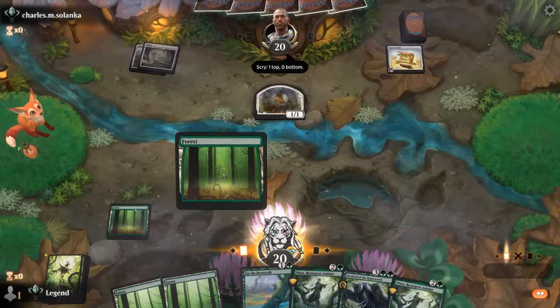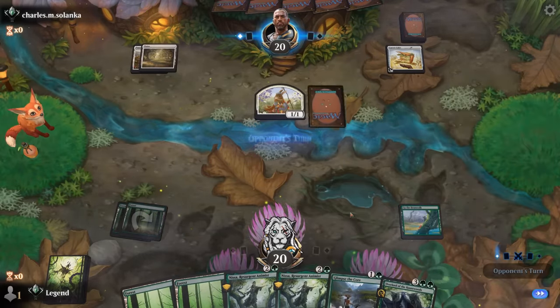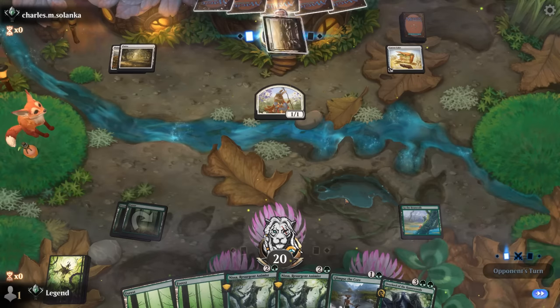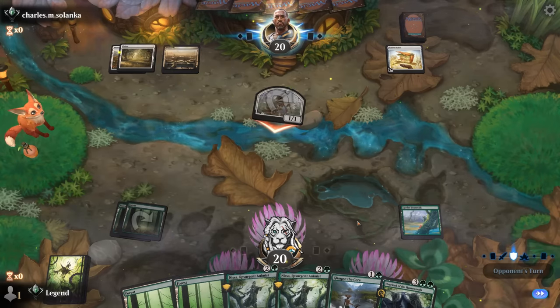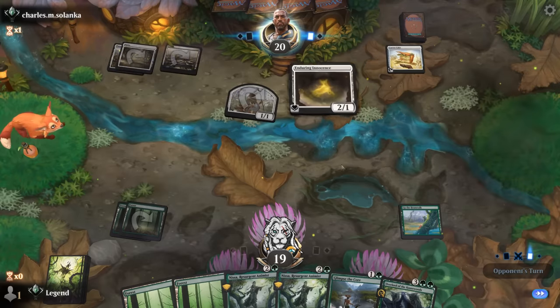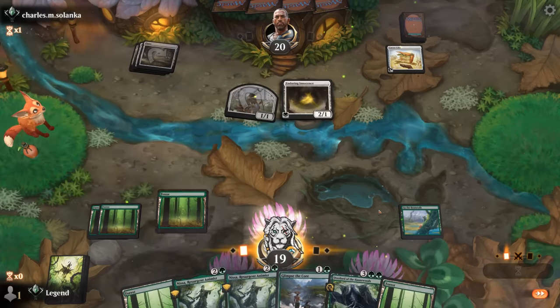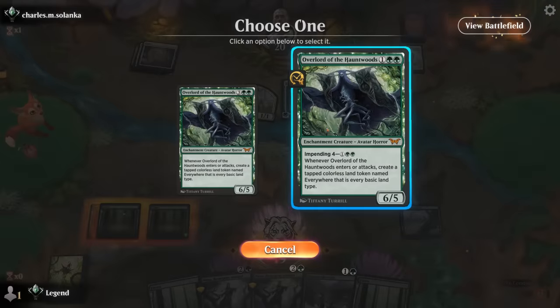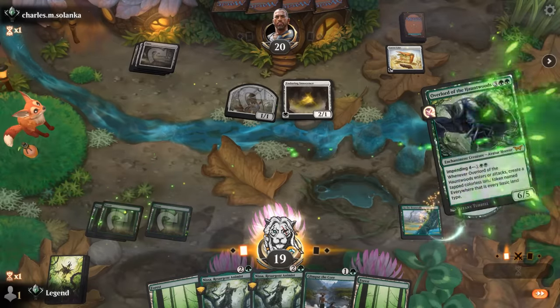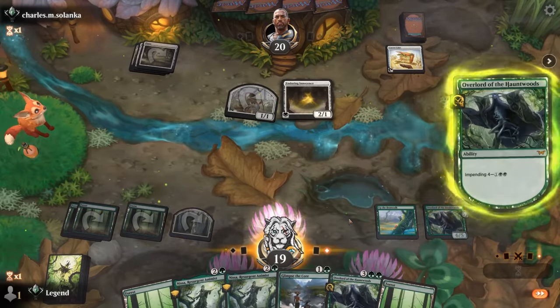Creature Nissa is still good if we can get value, but our planeswalker is how we kind of go over the top. Opponent's got their card draw engine in place. Probably just go for Overlord, and then next turn I can play Nissa, play land and Glimpse, which finds us another alpha elemental. Or now we can hard-cast another Overlord — opponent is on the more aggressive side of things with Toby.